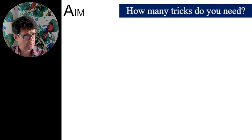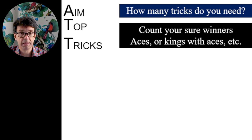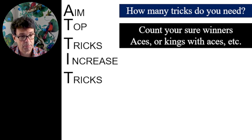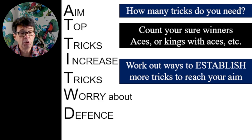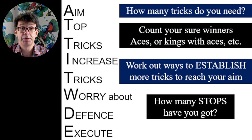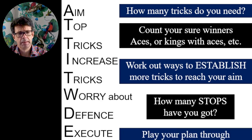Let's just make sure you remember what those letters stand for. A for Aim — not so easy playing pairs bridge because you're not quite sure how many tricks you want. TT for Top Tricks — those are tricks you make without doing anything, tricks you will always make. Then you've got to increase your tricks, working out ways to establish them by knocking out high cards, taking finesses, using your extra length. The W — Worry about defence — is when you have too few stoppers and need to do something different. The E — Execution or entries phase — is about how you get from hand to hand and whether you can actually make the tricks you are counting.